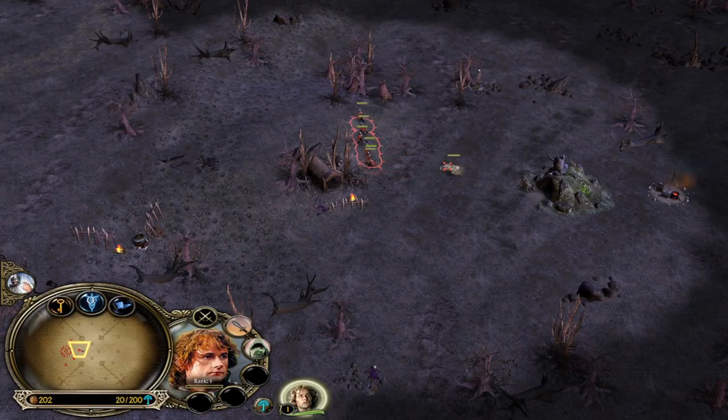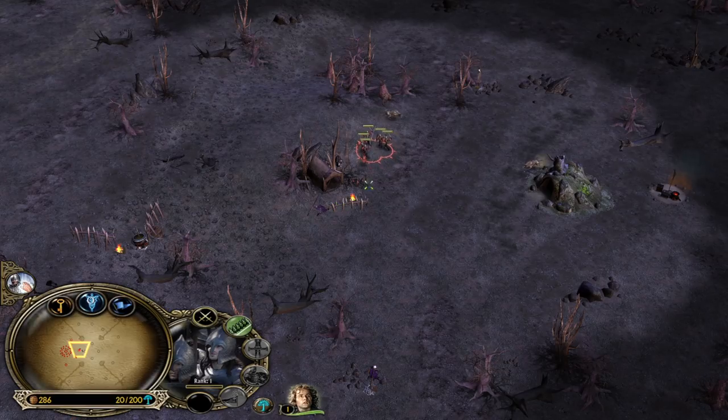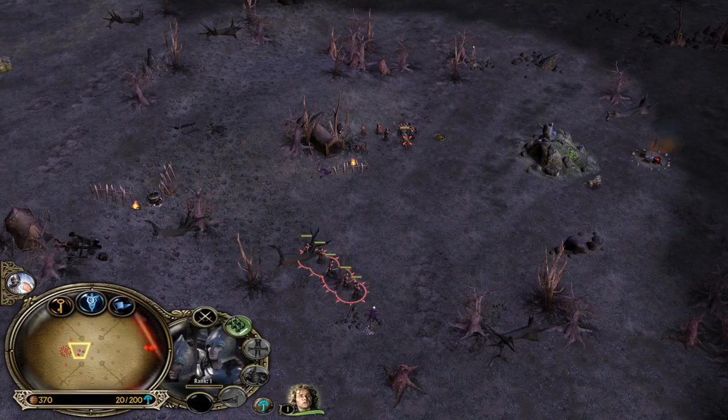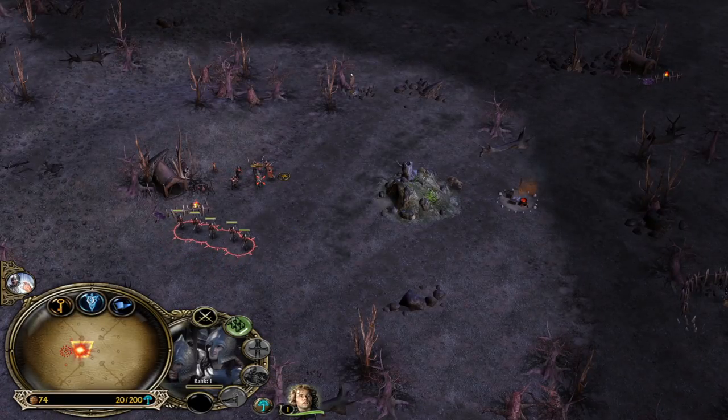The Eagles are just so good, guys. Eagles can kill any hero within seconds — they have an incredible DPS. They can even kill Gandalf, one of the most expensive heroes in the game, with like two shots. They are so good. Okay, let's build one more farm and then we're gonna go for a stable right after.